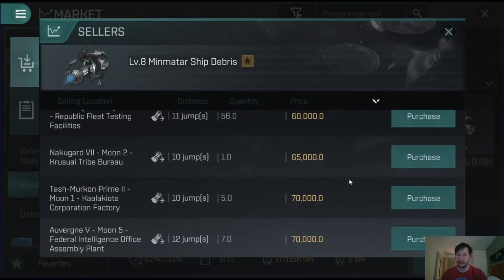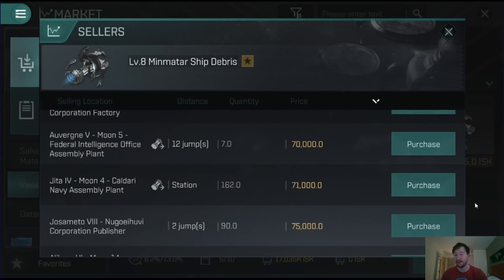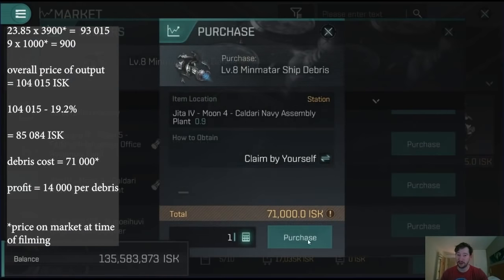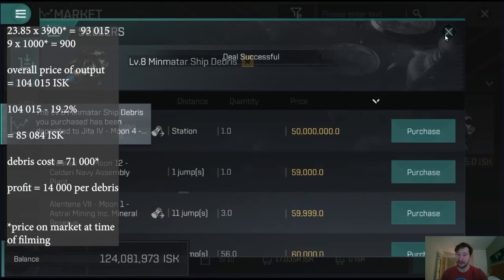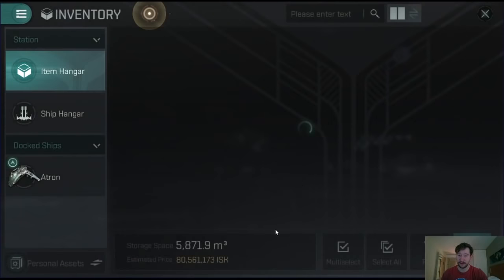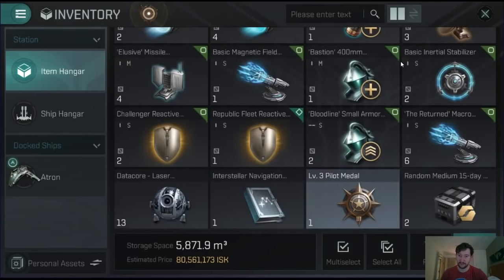At the station, Min-Matar ship debris is going for 71,000. So if I buy them in bulk and reprocess them, even with the taxation loss, I'll be making a profit of about 10,000 ISK per Min-Matar ship debris. If I can buy these in bulk and then put the output on the market - especially fulfilling buy orders - I can make quite a lot of money over time. So I'm going to do it right now - I'm going to buy all of them. That's 11 million that I've bought these for.